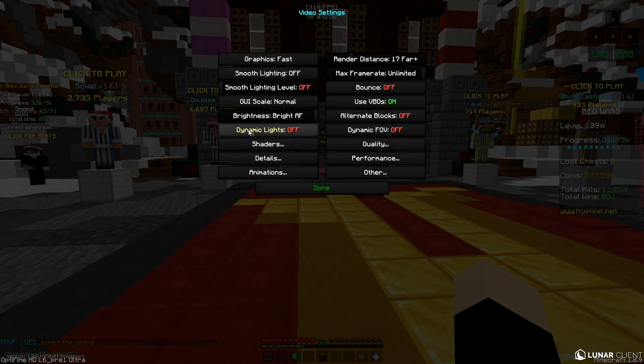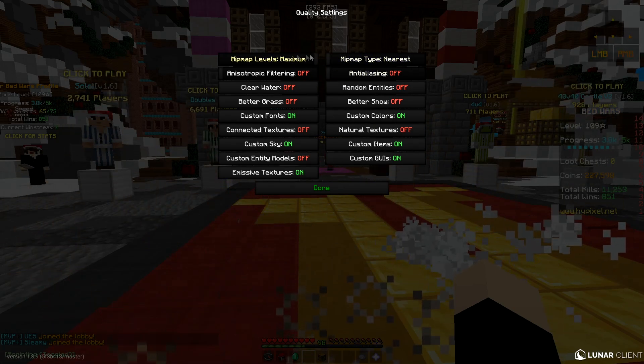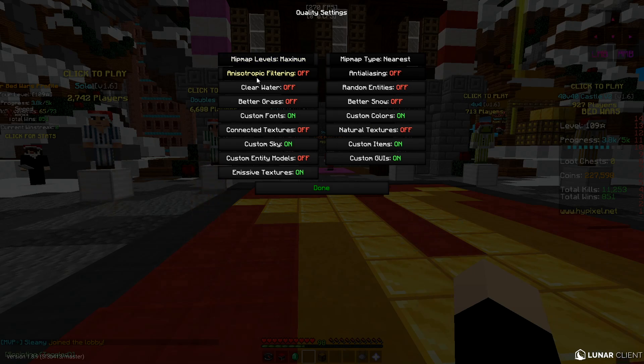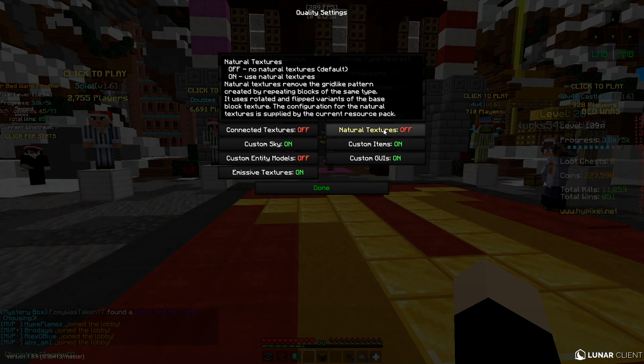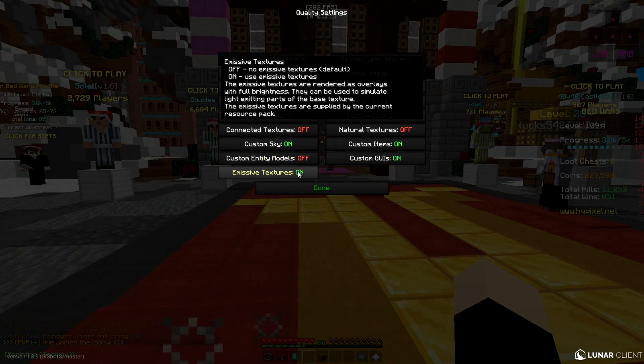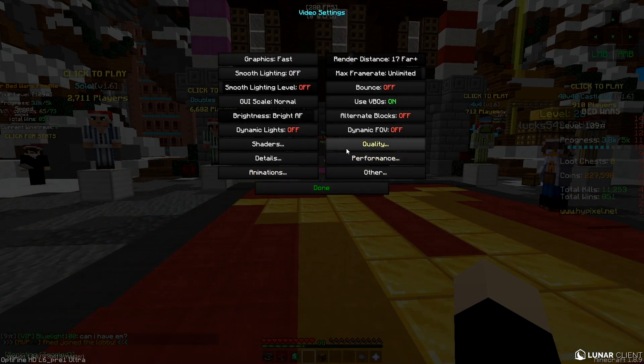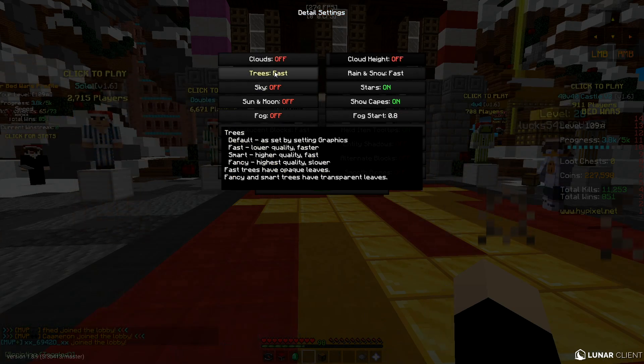Turn Dynamic FOV off, Dynamic Lights off, and Shaders off. For the Quality section, it's advisable not to mess with those settings. Turn off Custom Fonts, Custom Colors — they won't affect frames much. Turn off Connected Textures and Natural Textures. Keep Custom Sky on or your game will look terrible. Turn Custom Entity Models off. Emissive Textures — try to turn this off if you can, it's terrible for performance.